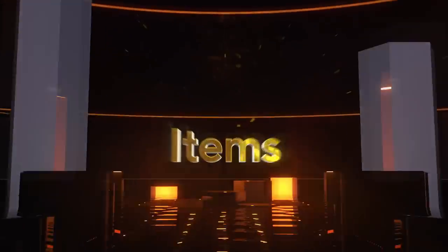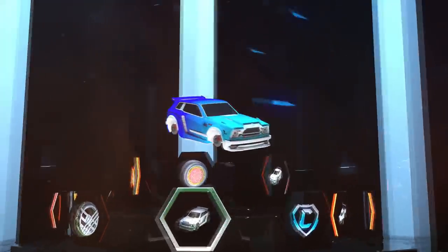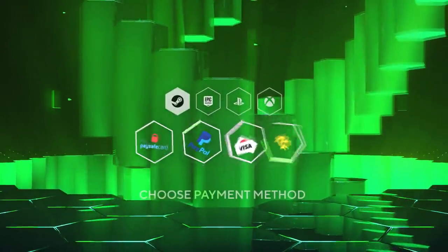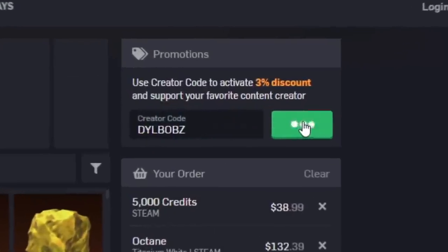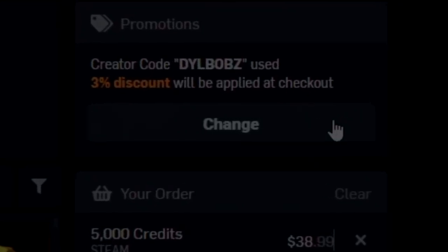It's sponsored intro time. Head over to RL Exchange where you can buy all your favorite Rocket League items. Look how crisp that looks. You can do this on a bunch of different consoles, use a bunch of different payment methods, and your items will be in your inventory super fast. It's super simple, and you can use code Dillbobs at checkout for 3% off. Now let's get on to this video.